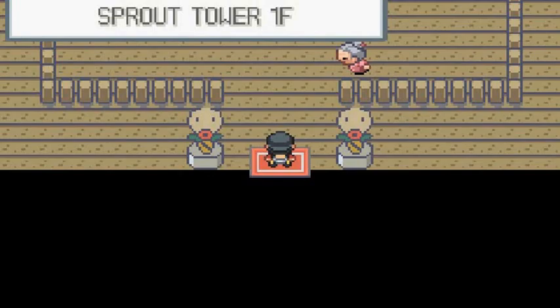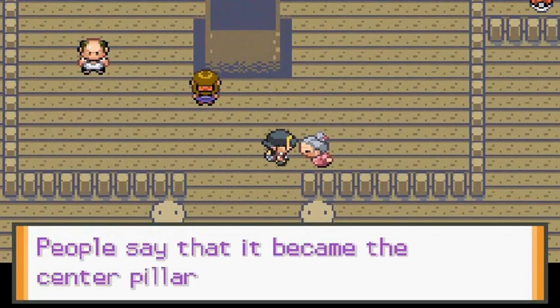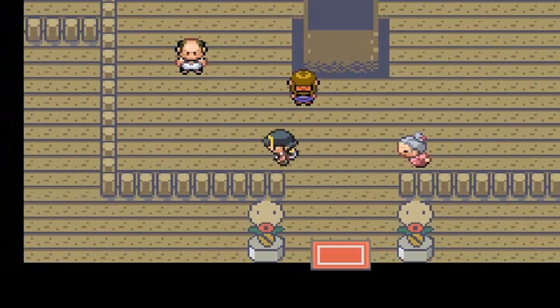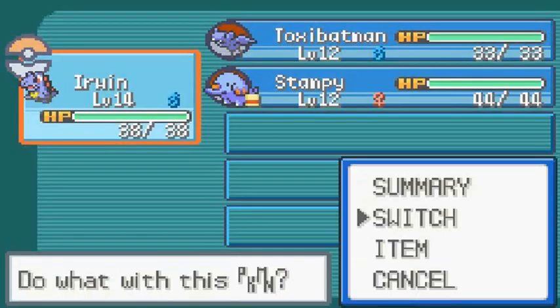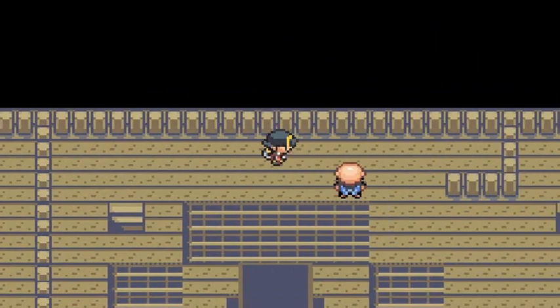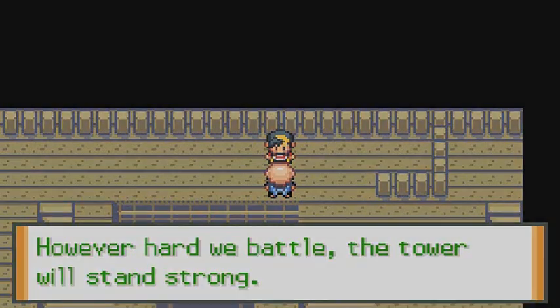Sprout Tower — 100 feet tall, and they say it becomes a pillar. Here we are at Sprout Tower. I did capture Toxie Batman for this reason because it has a Bug type move. The sage says however hard we battle, the tower will stand strong.